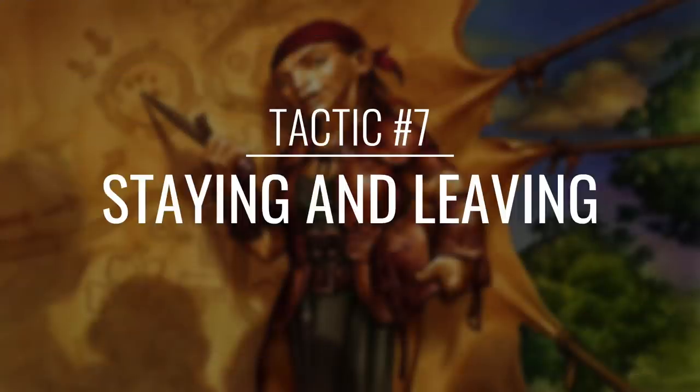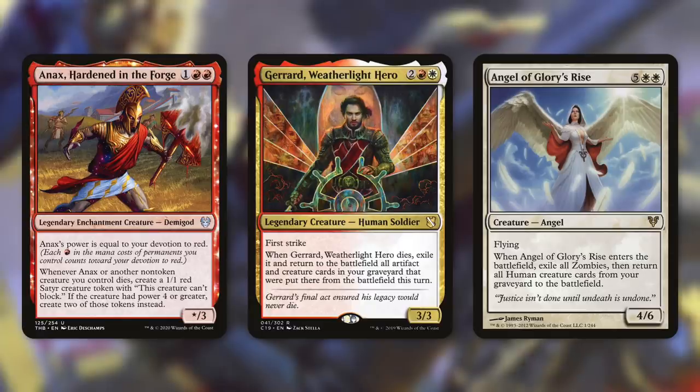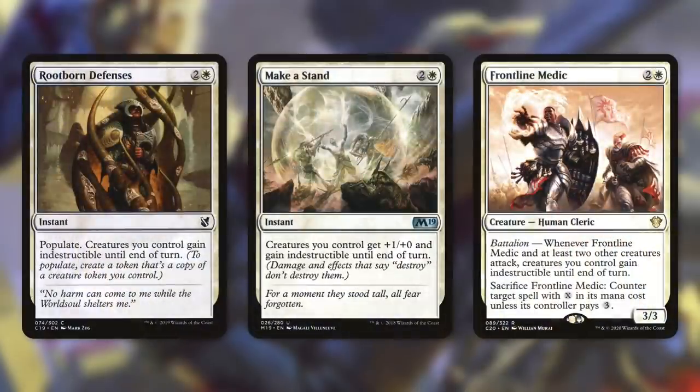Protecting our board position is crucial for this deck, so let's go into tactic number seven: Staying and Leaving. First up, there's Anax, Hardened in the Forge — whenever it or another non-token creature we control dies, we create a 1/1 red satyr creature token. This creature can't block, but if that creature had power four or greater, we get two of those tokens instead. Not being able to block isn't a big deal because we just want to swing with those satyrs anyway. And then there's Gerrard, Weatherlight Hero — when it dies, we exile it and return to the battlefield all artifact and creature cards in our graveyard that were put there from the battlefield this turn. This is a fantastic piece of board wipe protection that can get us even more ETBs. Speaking of ETBs, Angel of Glory's Rise has a great one: when it comes into play, we exile all zombies and return all human creature cards from our graveyard to the battlefield. Next up, we've got some ways to prevent our creatures from dying in the first place with Rootborn Defenses, Make a Stand, and Frontline Medic. Rootborn Defenses and Make a Stand both make our creatures indestructible — Rootborn Defenses also lets us populate, and Make a Stand gives our creatures +1/+0 until end of turn. And then Frontline Medic has Battalion: whenever it and at least two other creatures attack, creatures we control get indestructible until end of turn, and we can sacrifice Frontline Medic to counter a target spell with X in its mana cost unless its controller pays three.